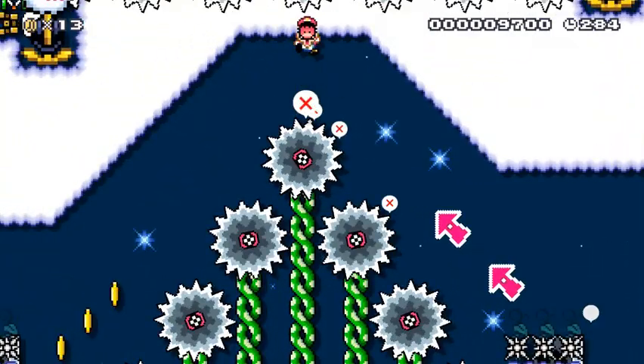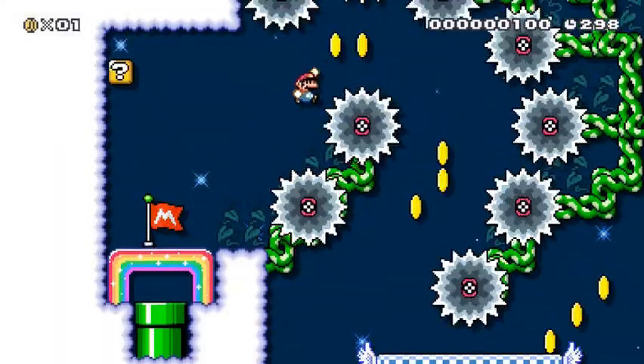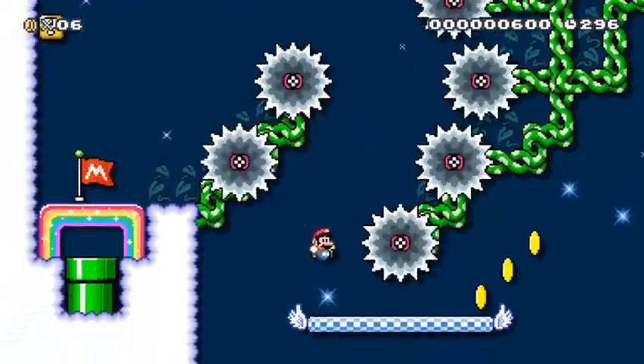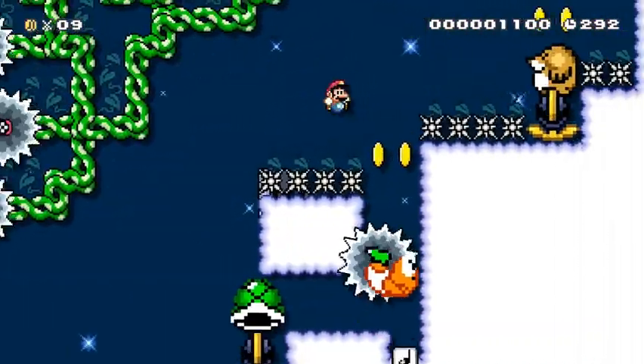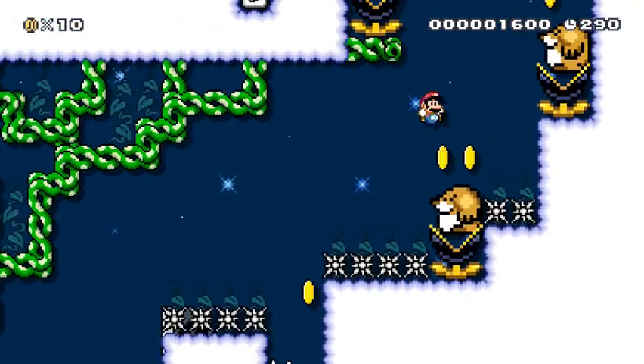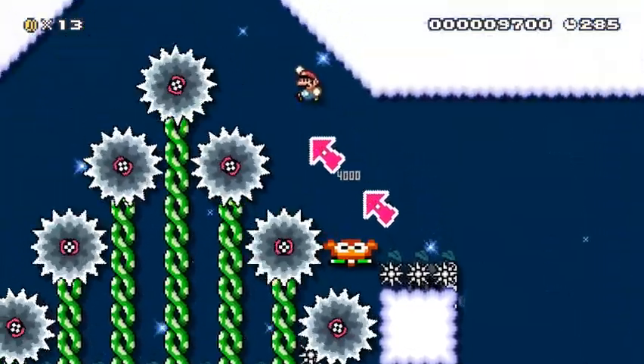You gotta be on the left side of the Koopa body, or else you're gonna hit the top of that little sob-lead. Nobody wants to hit the top of the sob-lead. I should know — I've hit the top of the sob-lead twice now.